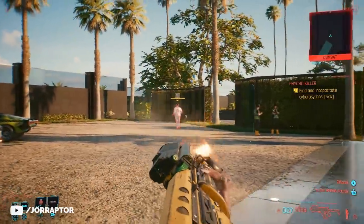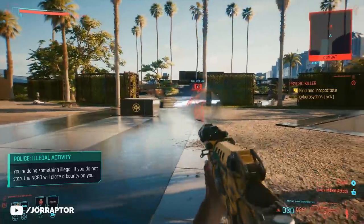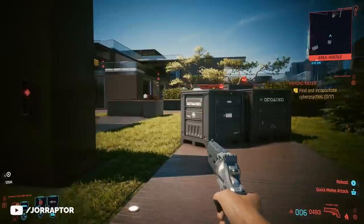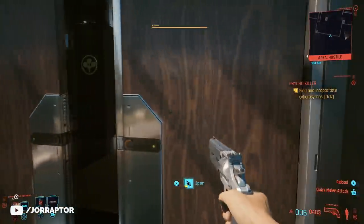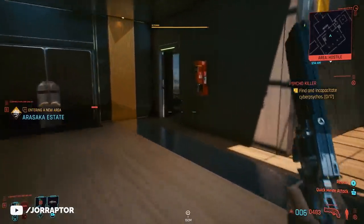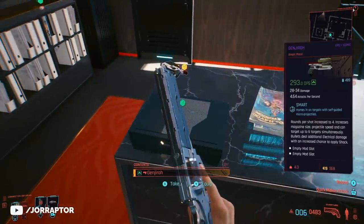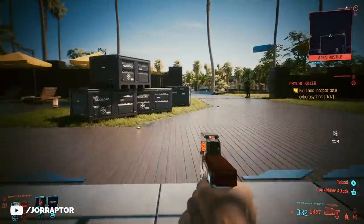There will be some guards here protecting the property. You can go in guns blazing if you want and take everyone out. But you can also do it sneaky and just skip all the guards — it's not really that hard. Go via the front door and then just walk straight until you find an office on your right hand side. You will find the gun laying on the desk there, and there will be some other loot you might want to grab too.